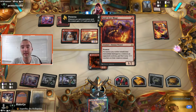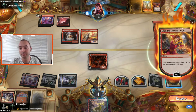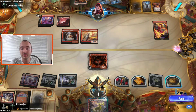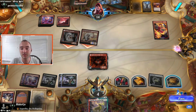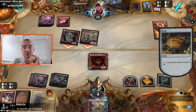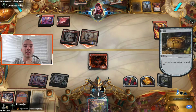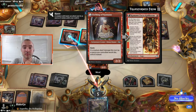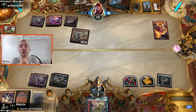Soul Scar Mage's ability says if a source you control deals non-combat damage to a creature it shrinks it — pretty cool. They get to draw a free card, which is probably just about enough to win them the game. I kind of feel like I need to keep Kiki-Jiki just to have a chance to win. Let's just keep it, let him deal four, and hope we survive one more turn. We have to block, or just take seven anyway. Nice. Good on ya.